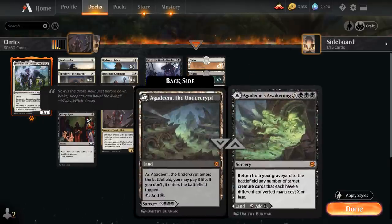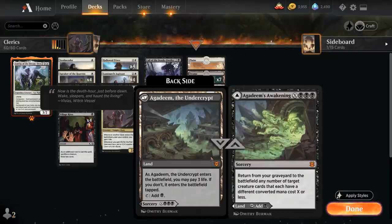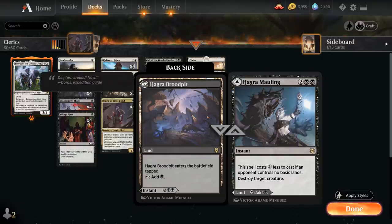We also have two copies of Agadim's Awakening, a mythic rare sorcery for X and triple black, returning from the graveyard any number of target creature cards each with a different converted mana cost X or less. We can play this for X equals 2 and bring back a 1-drop and a 2-drop. It can also be played as a land — untapped at the cost of three life, otherwise Agadim the Undercrypt comes in tapped. Then two copies of Hagra Mauling, a 4-mana instant that costs one less if an opponent controls no basic lands, destroying a target creature, also playable as Hagra Brute Pit.